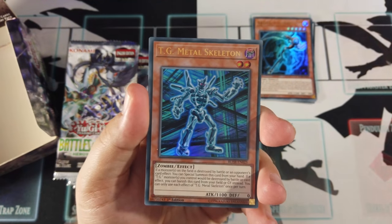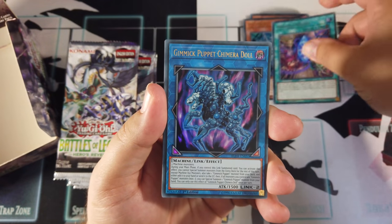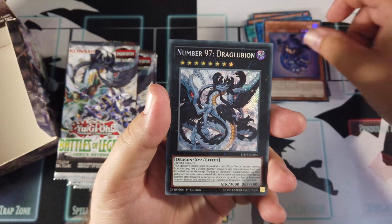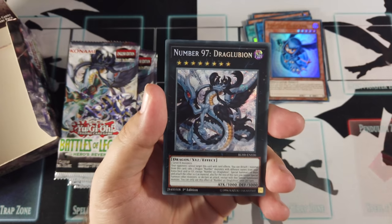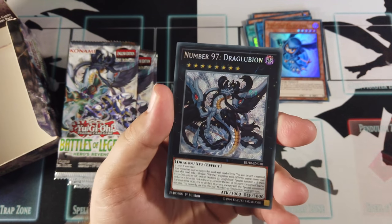Oh yeah, TG stuff. TG Metal Skeleton, Miracle Stone, Gimmick Puppet Chimera Doll, Fortune Fairy Anne, and Number 97 Draglubion. That's a pretty neat looking card — I like that.